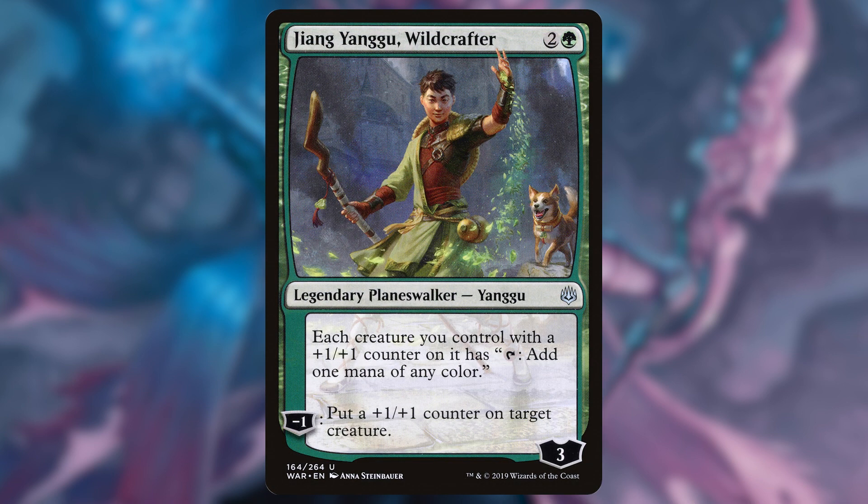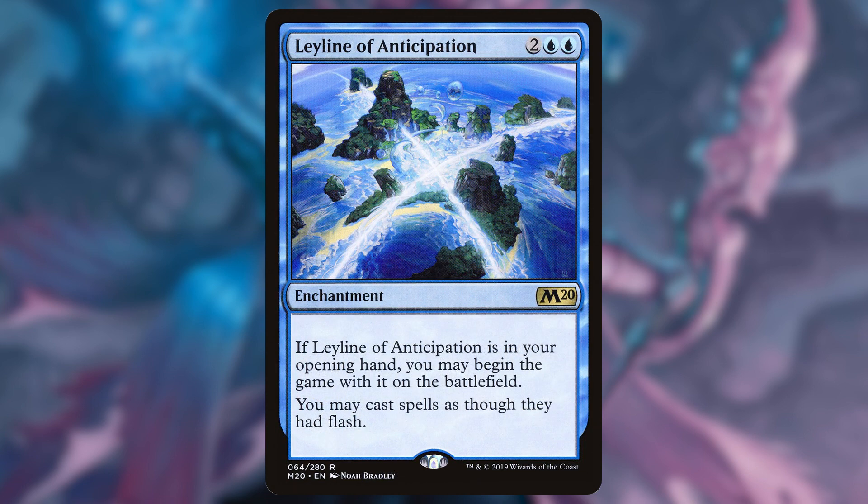Jiang Yanggu, Wild Crafter: each creature with a +1/+1 counter on it is going to have tap, add 1 mana of any color, and we can put a +1/+1 counter on a target creature using the minus 1. Next is Ley Line of Anticipation: we get to cast our cards as though they had flash. Very powerful stuff, especially for a dollar and 26 cents.